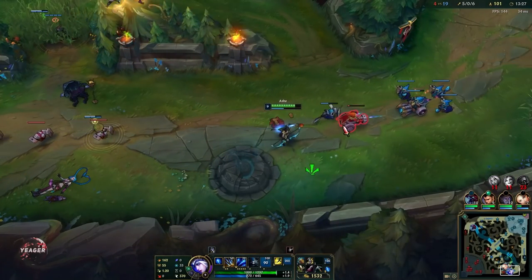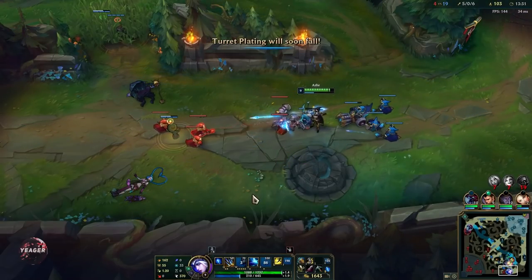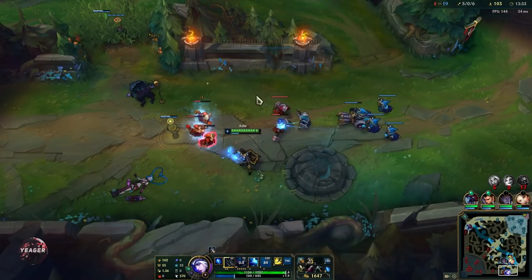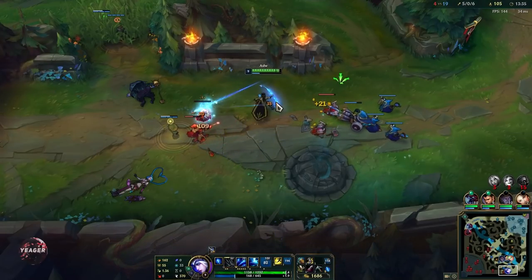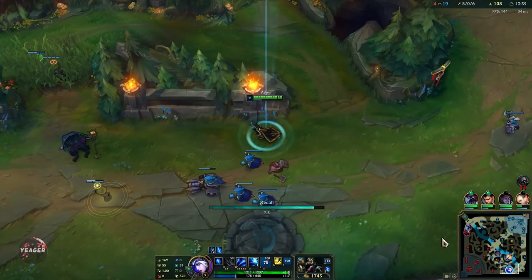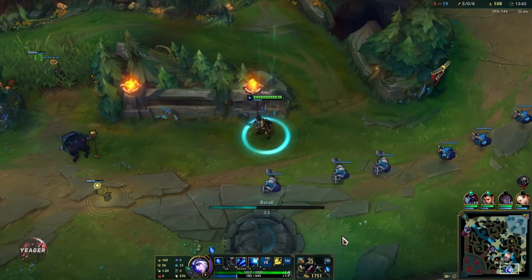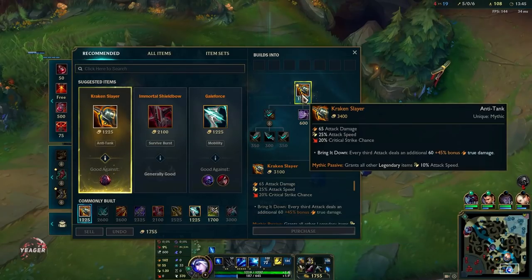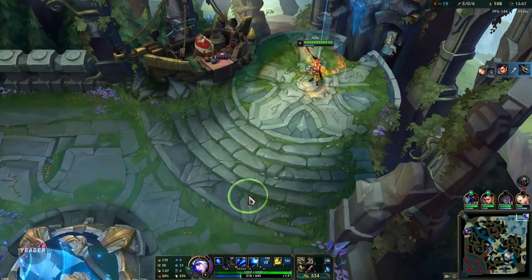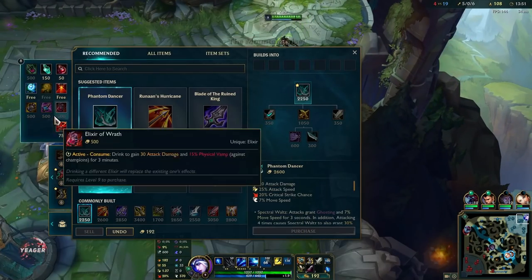The thing is, if it is close range then your ultimate is barely going to CC them, and it's also harder to land against mobile champions because they can move around really fast. You won't really get that hit unless you try to slow them first with your passive and your W, and then follow up with your ultimate.